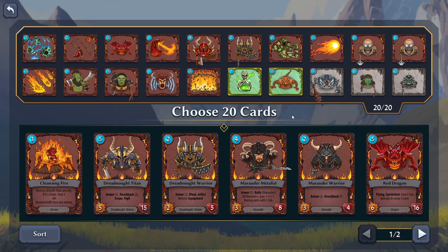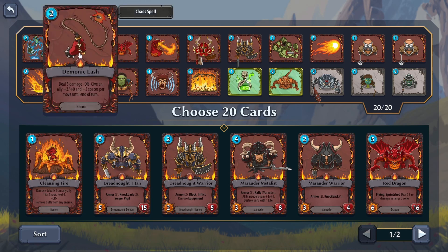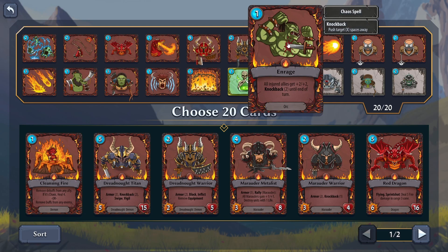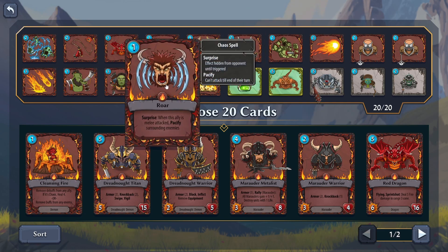Whenever this guy attacks someone he generates a 1-1 Goblin. So I wanted to keep anything that buffs my guys, like these three cards. I might as well keep this — when allies are mainly attacked, Pacify surrounding enemies so they can't attack until the end of their own turn.